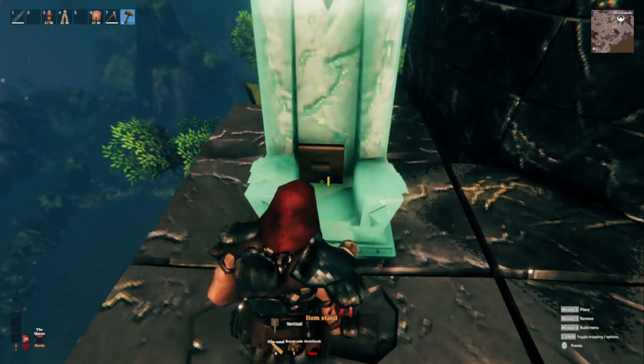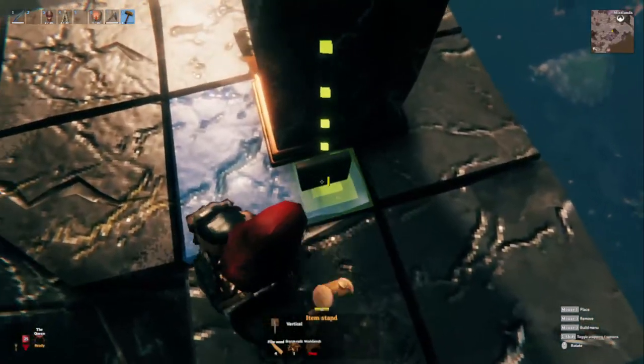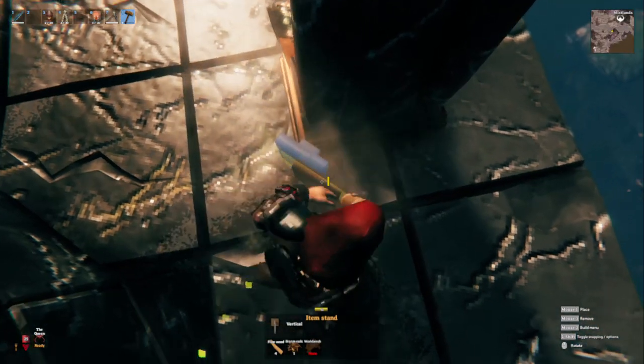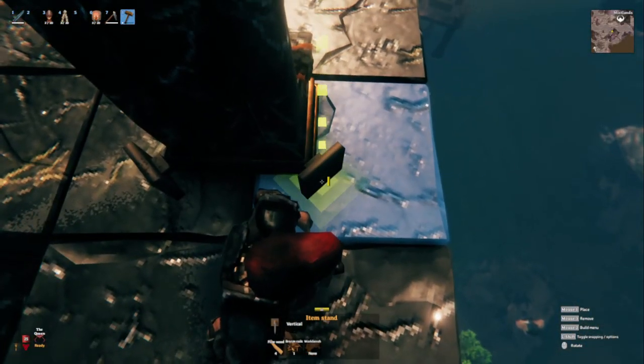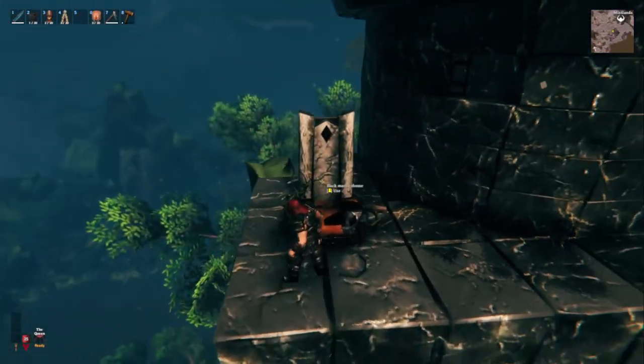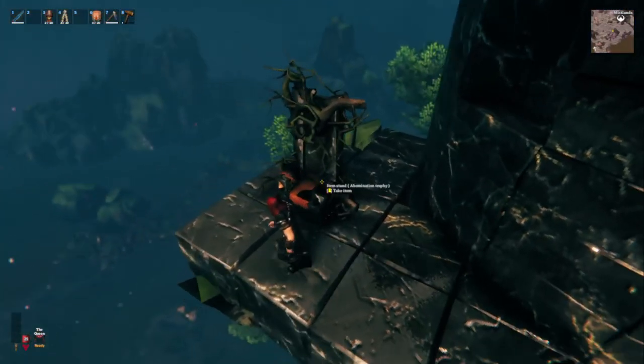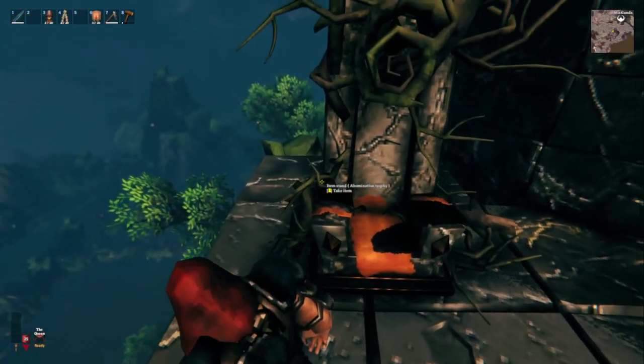We're going to start by facing nipple-in and putting one up top, then we're going to caddy-corner two more vertical item stands right down at the bottom. Then we're going to take our three Abomination Trophies and tag them on. As you can see, the Abomination Trophy sticks off the stand a little bit — that's why we're putting them down there, so the vines will kind of stick through the armrests. Then we stick one on top.